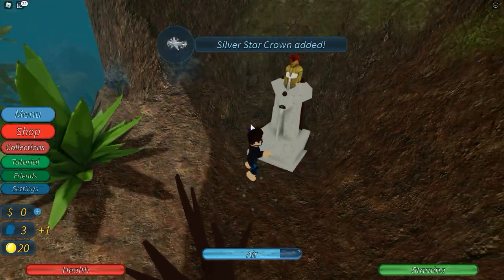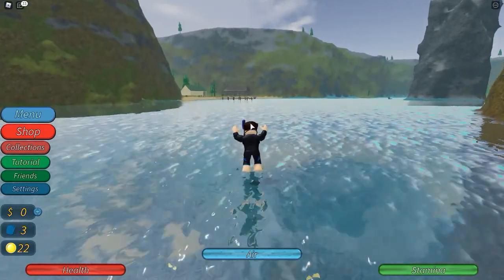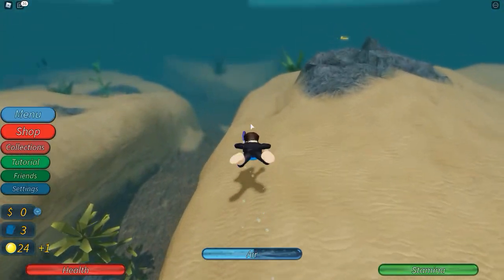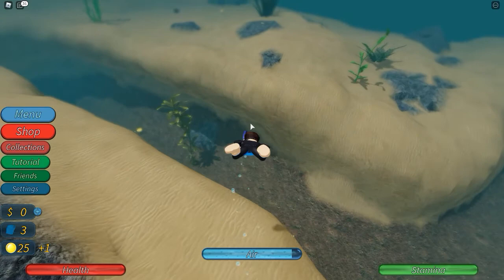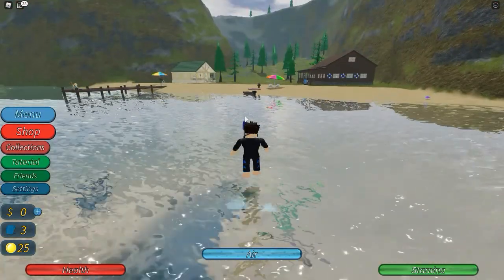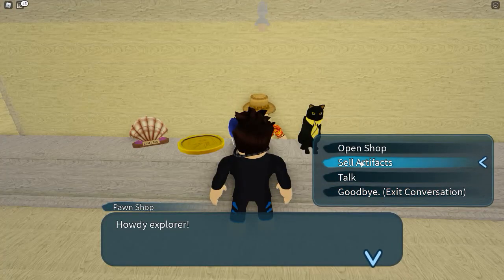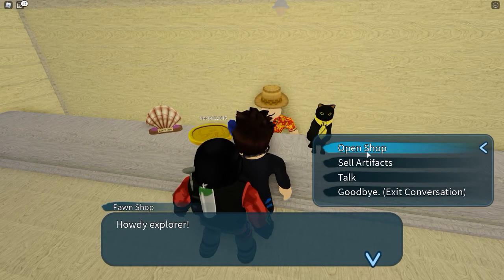We just got a crown — not sure what this is. I think we should go back closer to the land; we're probably not supposed to be in this area yet. There's only a certain number of artifacts or items hidden in the lake and once you find them all you complete another quest, so they're not randomly placed. Our inventory is full now so we can't pick anything else up — let's go back to the pawn shop and sell some stuff. We found three things plus some coins.